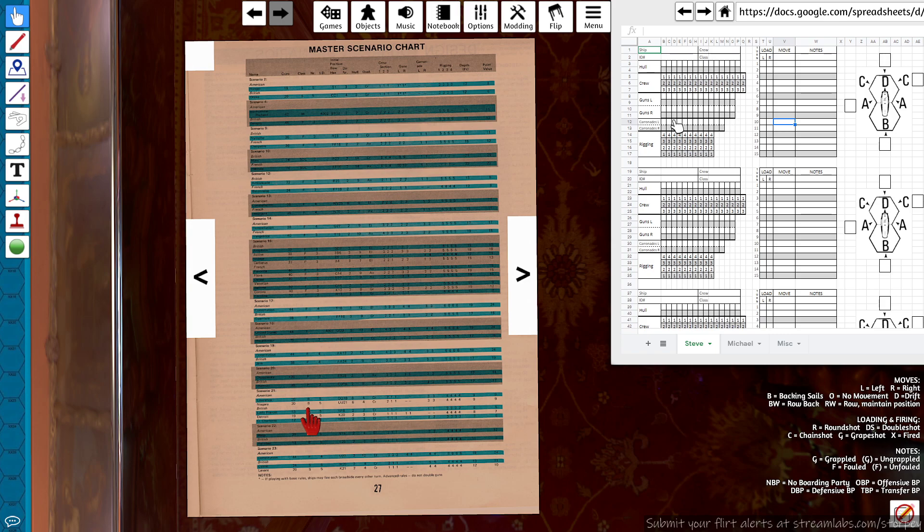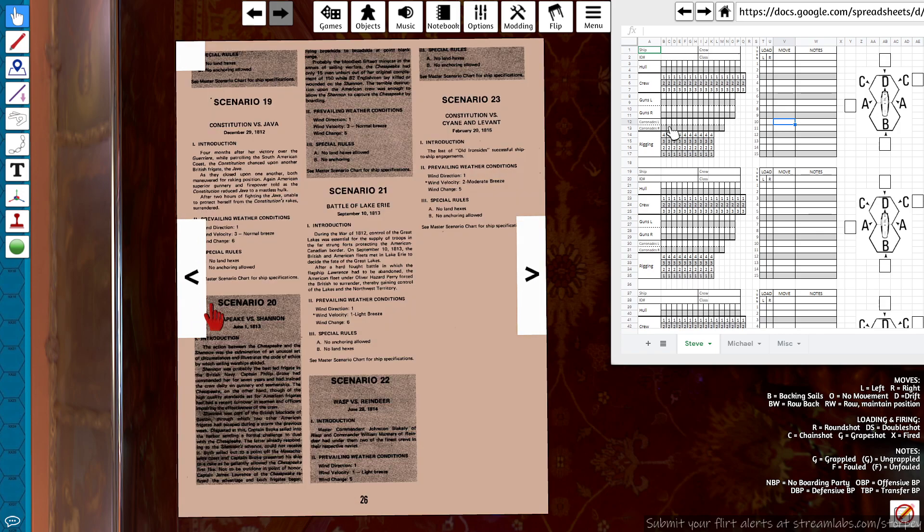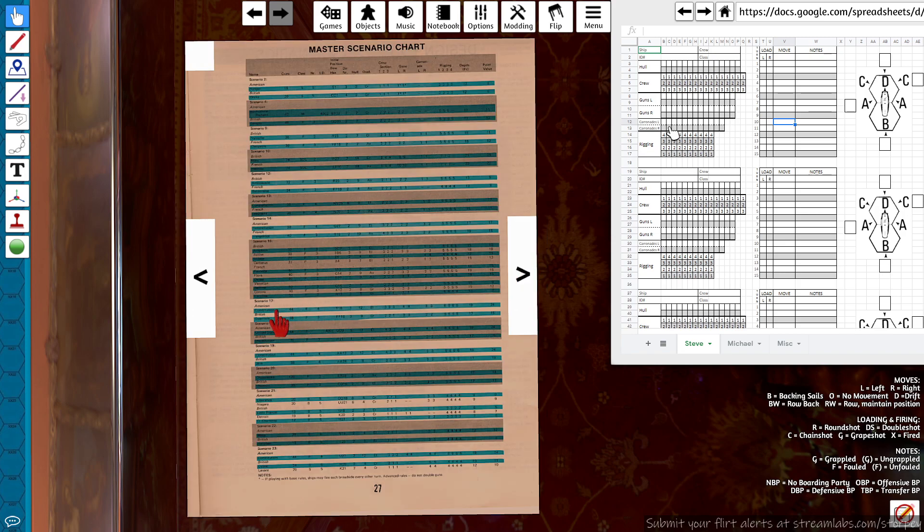We've mostly done all the easy one-or-two-ship scenarios. It looks like we've got 22 and 23 left, plus those we skipped in between. Scenario 22 is Wasp versus Reindeer, or Scenario 23 is Constitution versus Cyane and Levant. We could go back to Scenario 13, which we haven't done — that would suggest page 24.